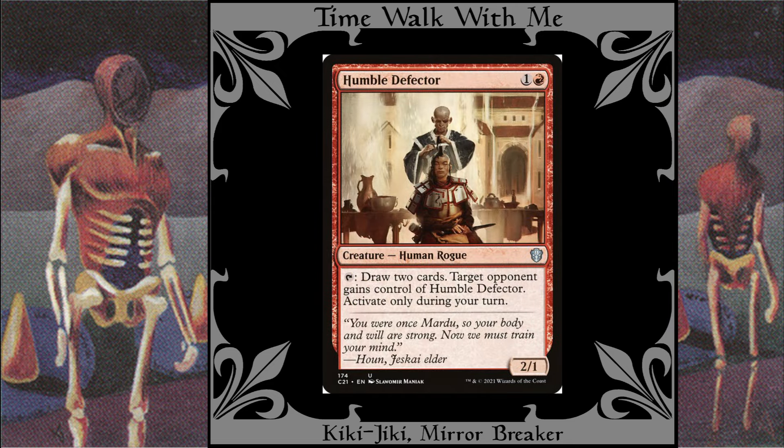Humble Defector: Red doesn't get to draw for free, but the price you pay for drawing with this creature is an interesting one. When you use your copy of Humble Defector to draw two cards, control of it passes to an opponent who may or may not have offered you something in return. Because you no longer control the token, you can't sacrifice it, so it stays on the battlefield being passed around the table like a certain object at a Grateful Dead concert. The more copies you make, the more go into circulation, creating a fun situation where everybody is drawing like crazy.